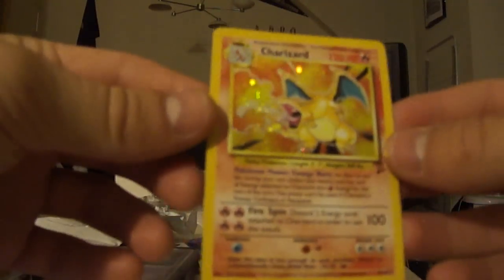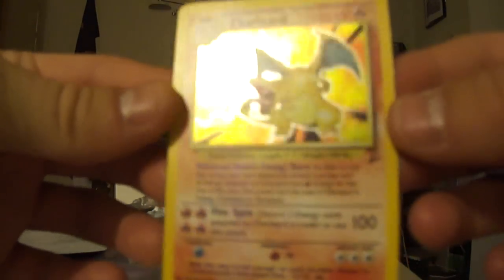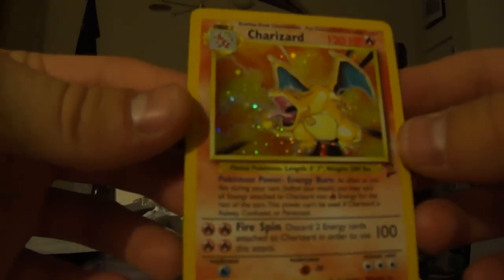Okay, we have an Exeggutor, Energy Retrieval, Dewgong, and a Colorless Energy. But this baby here is awesome. Very, very nice.